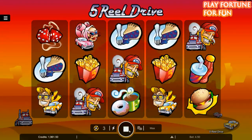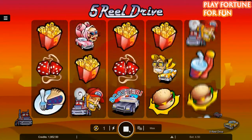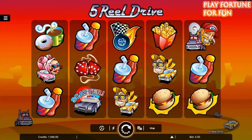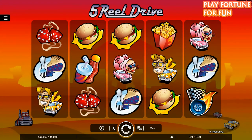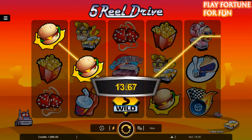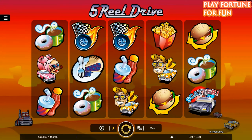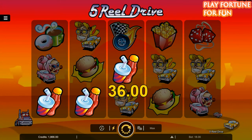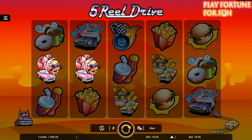There are two more symbols in 5-reel drive that can make things more interesting. The first is a wild symbol — a curvy road sign — which can fill in for all other symbols, potentially completing a winning combination for a substantial profit. You also want to collect as many scatter police cars as possible. These symbols can appear on any of the 5 reels and do not need to be on a payline for you to win. Getting 3 scatters multiplies your bet coins by 5x, 4 scatters multiplies by 20x, and 5 scatters gives you a 50x multiplier.